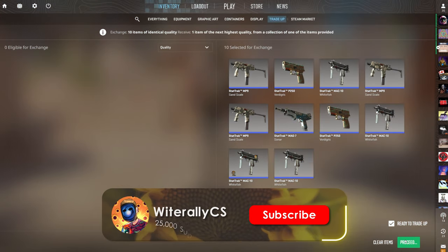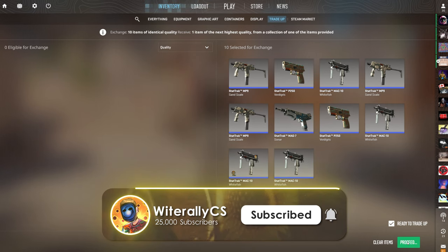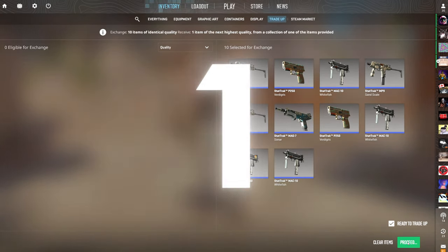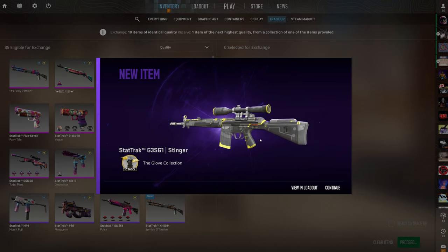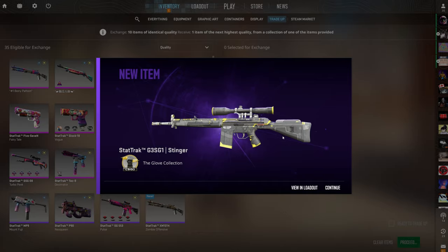It's only a 40% chance to profit, but one of those outcomes is nearly $30 of profit. I've done this contract many times but never hit the AWP Atheris — I always hit the Light Rail. Show us the AWP. 3, 2, 1 — oh! I low-key got baited. I saw the sniper-looking silhouette and thought it was the AWP, but that was the worst option — nearly a $7 loss.